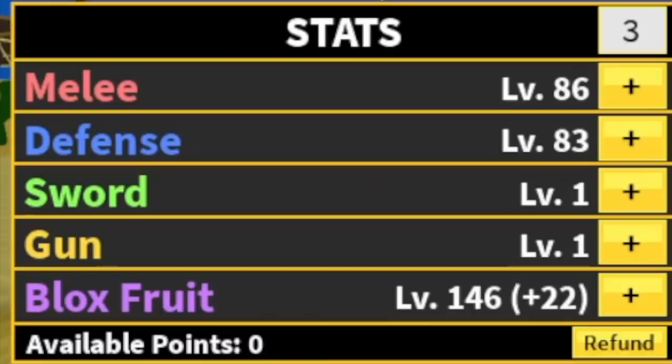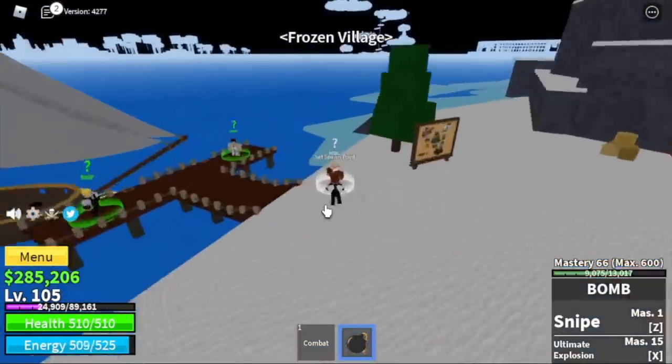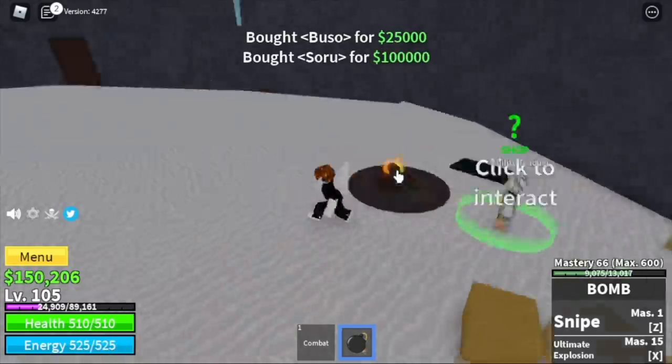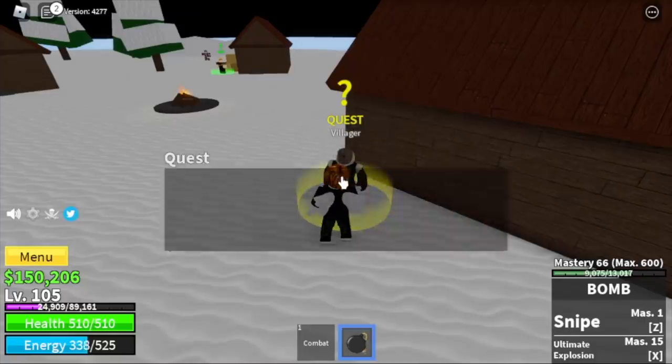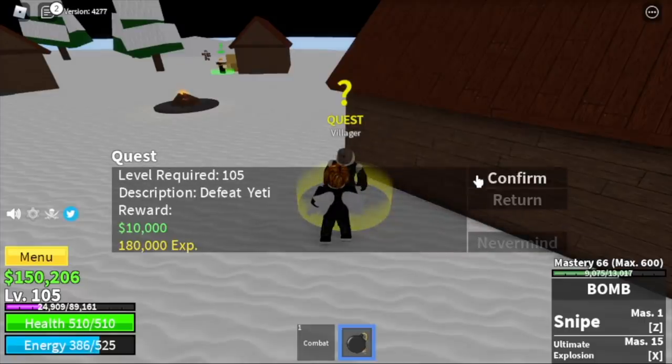Stat check: 86 melee, 83 defense, 146 Blox Fruits. At level 105, you can now go to the Frozen Village. Before you grind, go to the cave and buy the Geppo, Buso, and Soru. The reason why 105 is because I want to start here with the Yen boss.